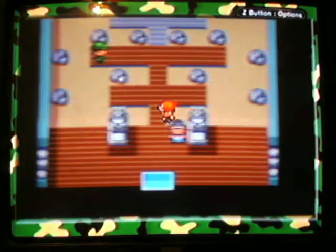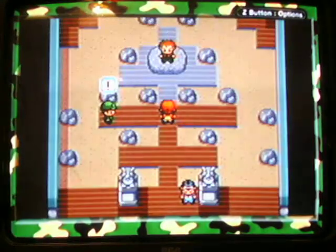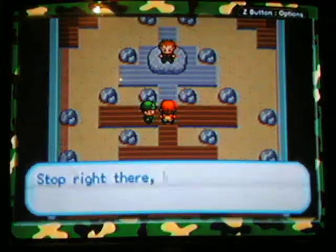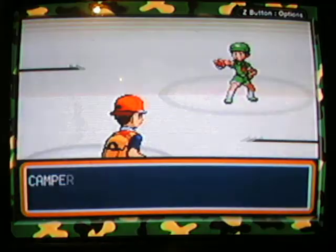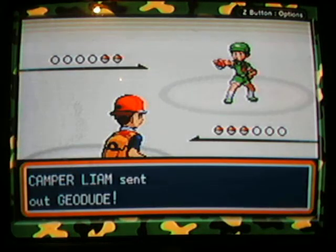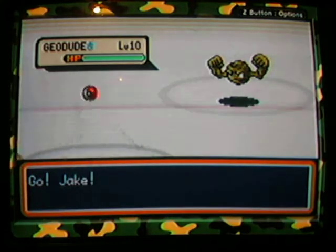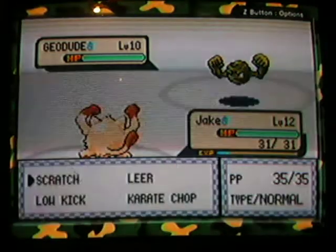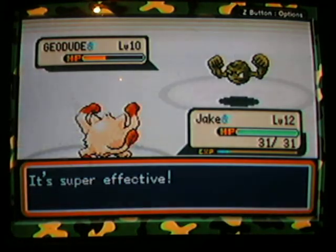This gym is very easy to defeat - there's only one gym trainer in here and he's really not that big of a deal. Let's put Jake up front because he's got the biggest chance to defeat these guys. Like, you're 10,000 light years away from facing Brock. No, I'm actually only a few steps away. I think you need to learn your distance. He doesn't really have any strength - his strongest is a level Sandshrew. Low Kick does some good damage against Geodude.